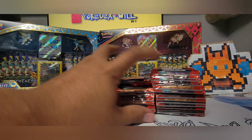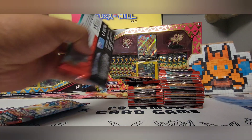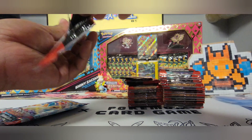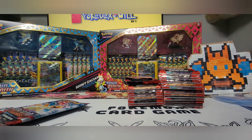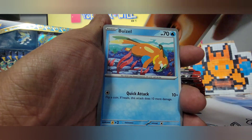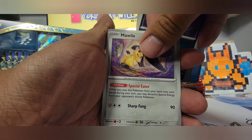So the chase card is Charizard. I'm not going to lie — if we get that card, that would be amazing, but that's not the card I'm looking for. There is another card that I'm looking for because the artwork, I think, is just outstanding. And that card would be the Full Art Ninetales. That is an amazing looking card for me. So we're going to get right into it and hope for the best.